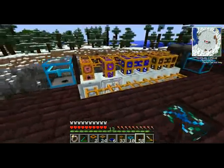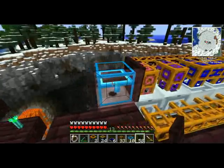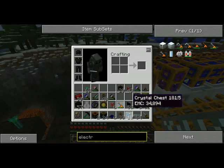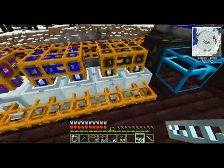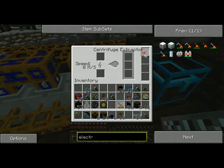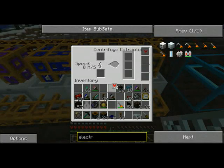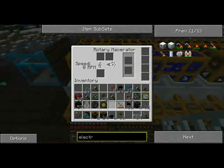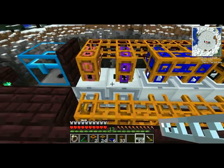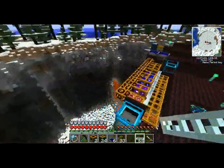And boom! Problem solved — now you have this machine. In order to get this thing to run, though, there's more to it than just that. All of these machines — these centrifuge extractors — are all taking low voltage, so you need to put transformer upgrades into all the machines. Note that the induction furnaces already take medium voltage, so unless you're running those off an MFSU, you don't need to do anything with them. Transformer upgrades into all the machines — these are now ready to receive power.